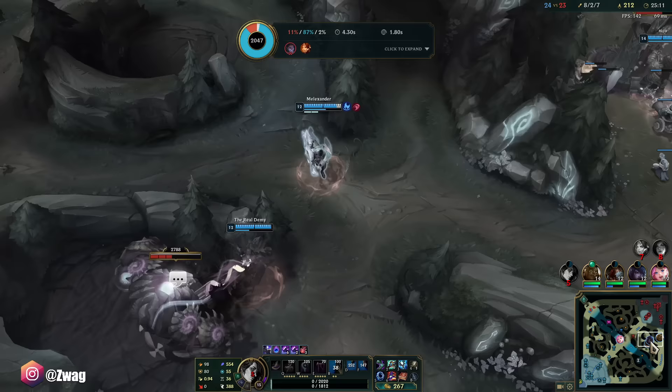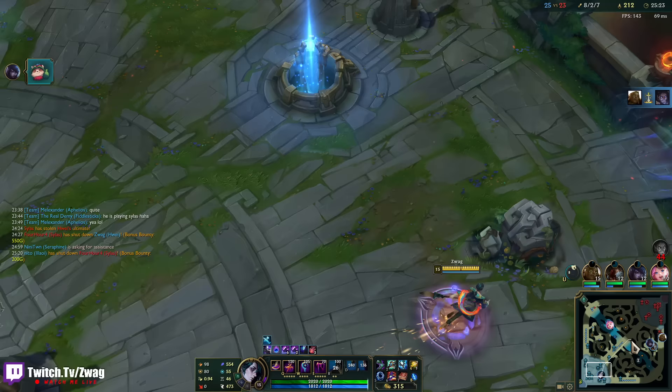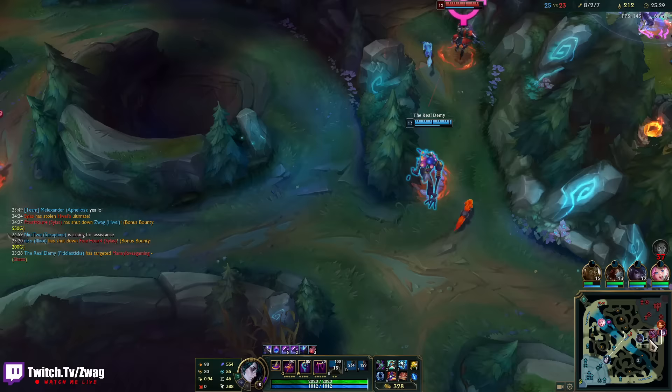If you don't have people to stand in front of you and peel, it's pretty hard to do stuff because I'm squishy. I don't have too much peel — I can peel myself but against three people and a Leona, I can't peel a tank if she's going to flash and ult me. Not much I can do.